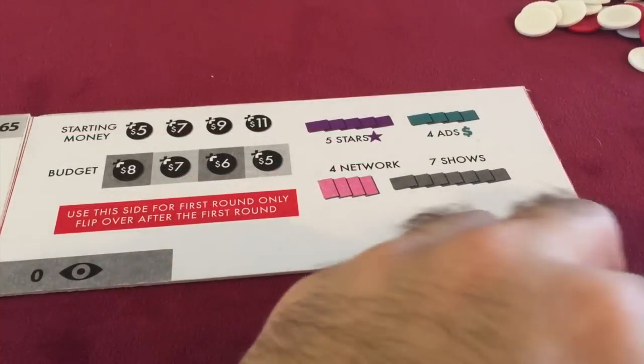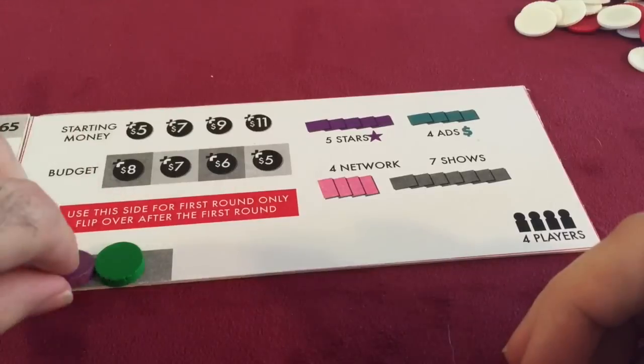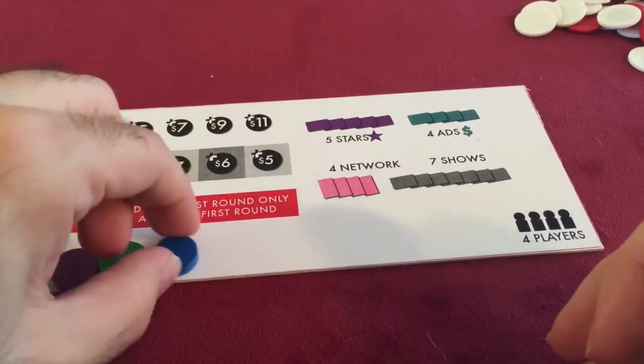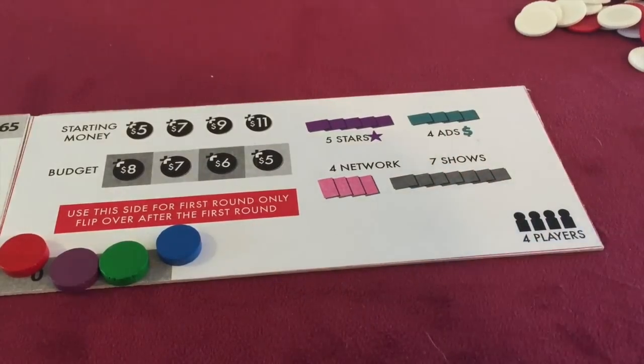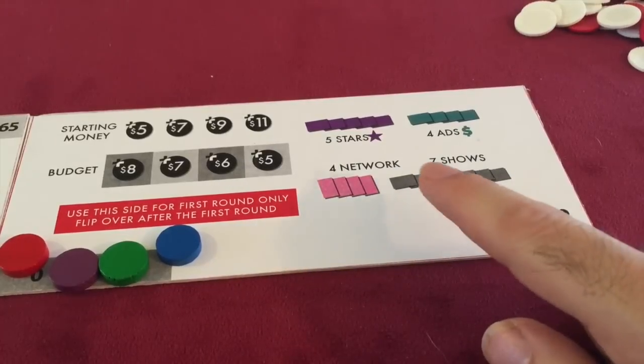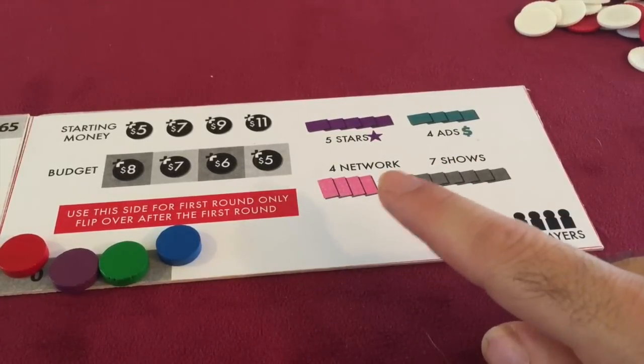Now all we have to do is get everybody's score markers on the board. You can see there's a little legend that tells us what goes around the board, so we're going to set that up now. We have seven show cards, five star cards, four ads, and four network cards.